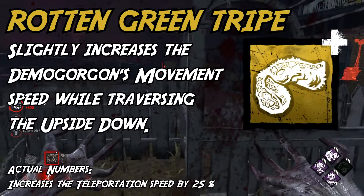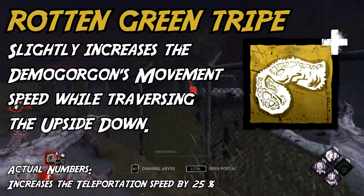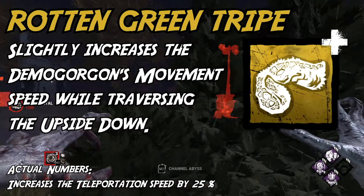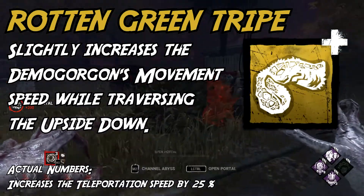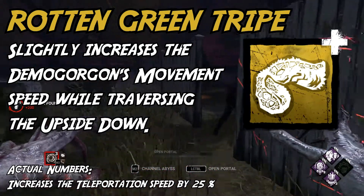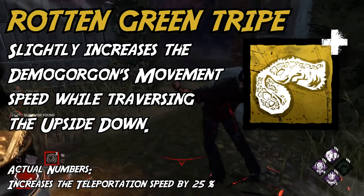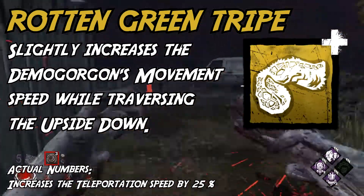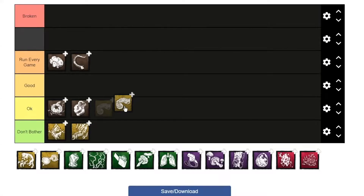Rotten Green Tripe is overshadowed by a superior, higher rarity version. Moving faster through the upside down is a surprisingly good effect, and in theory it could be stacked with its higher rarity brother, but having to run Rat Liver all the time means you really don't have room for this. It has surprisingly good numbers for a yellow add-on and the effect is good, so I can't put it in don't bother, but it's not super amazing. Okay.